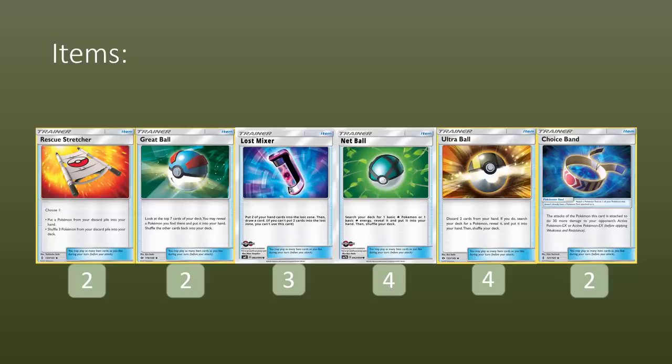Then two copies of Choice Band — this helps us ramp and puts less pressure on us going crazy with the Lost Zone or getting that many Skiplooms out straight away. We're hoping in certain matchups that our Grass typing and Psychic typing can hit for weakness on things like Buzzwole and Lycanroc. So often we don't need to fully commit to the Lost Zone. Don't feel bad if you've only got two Jumpluffs out and two Trumbeaks early — sometimes with Choice Band that can reach the numbers you're looking for.